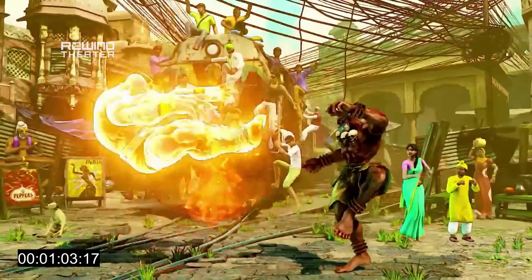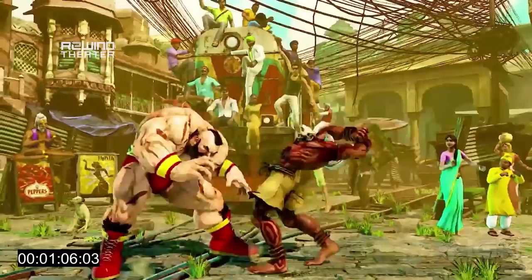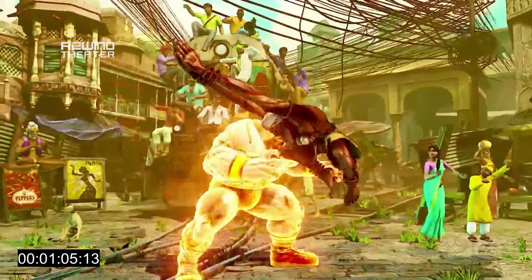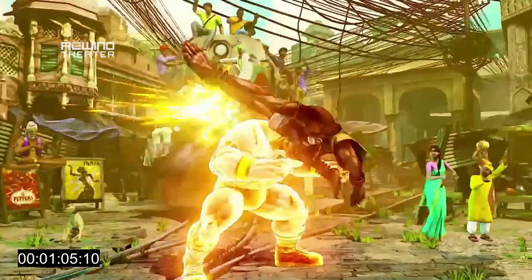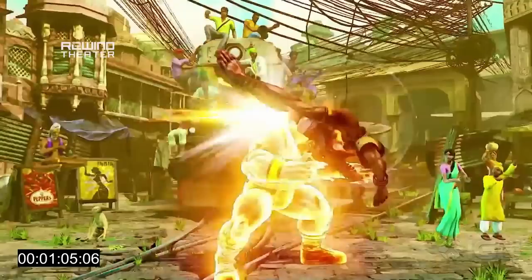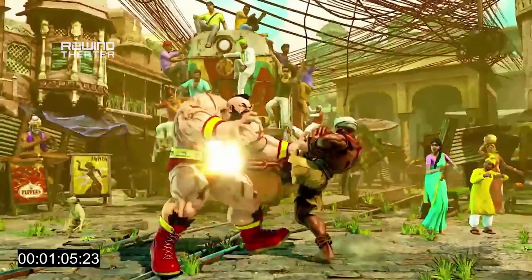Dhalsim has other options to deal with aerial opponents. He uses that slow-moving, fast-recovering projectile to teleport behind and then goes into a combo. It's interesting because it looks like he's done — it's tough to tell if this is a Tiger Knee teleport, or if this is a version of the teleport that ends him up behind his opponent and in the air. Either way, he does end up in the air, does the jump fierce, lands, and does what looks like his old back forward, and again cancels that into Inferno. So both back strong and back forward can be cancelled into Inferno.